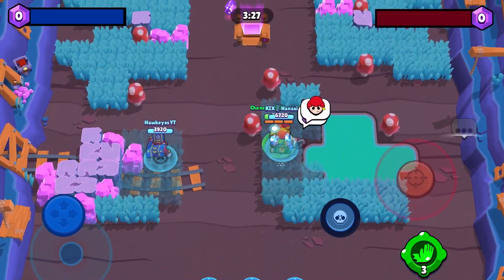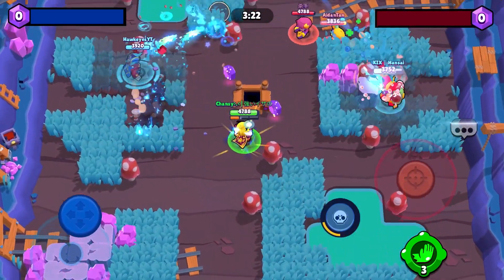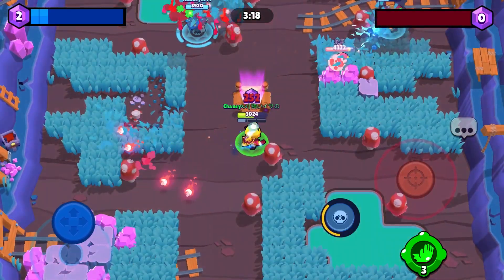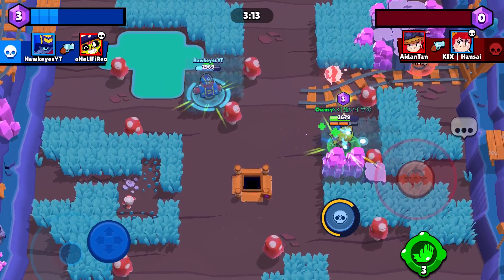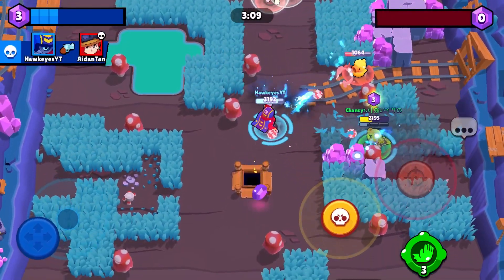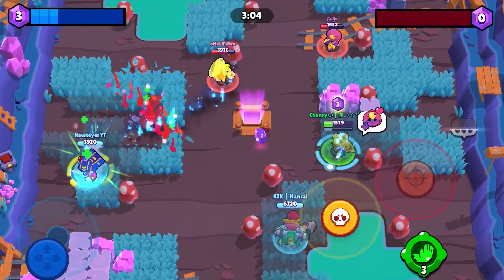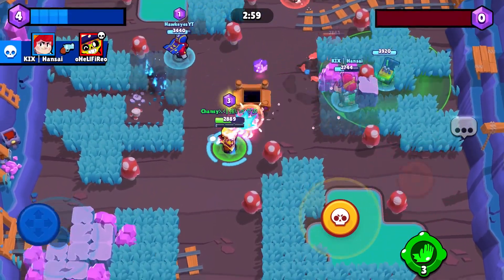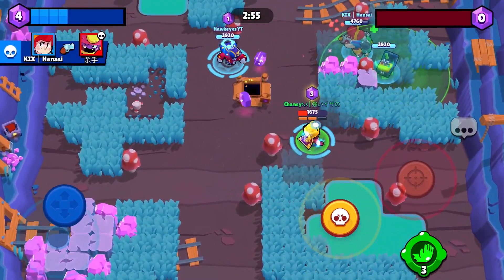So for the next set, I'm not sure what this map is called but it's one of the new gem grab maps — very interesting because you can play a ton of brawlers. I personally would like a Stu for sure, 100%. For the other lane you can go Sandy, Pam, or Tara — honestly a lot of brawlers, but those are some of the best. For mid, you can go brawlers such as Belle, Gene, Jessie, and a lot more.